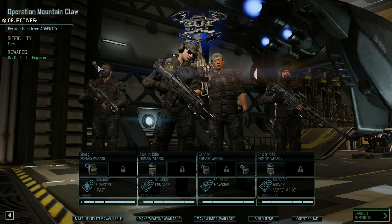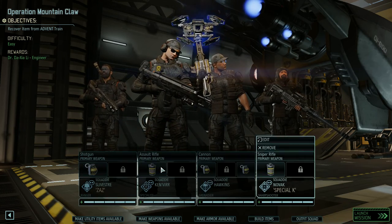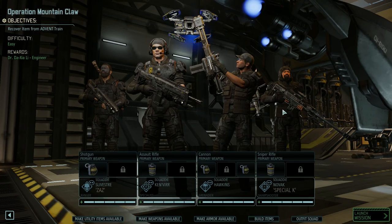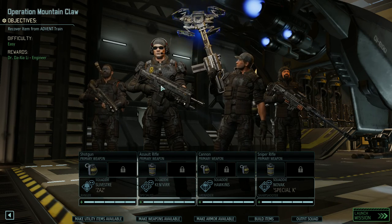And Zaz, our ranger over here — giving him a bit of dark face paint to go with the outfit, because it looks pretty cool. He's going to be running around stabbing people and shotgunning them in the face. The two flashbangs are with the specialist and the sharpshooter — they're going to be a little bit further back, so it kind of makes sense.